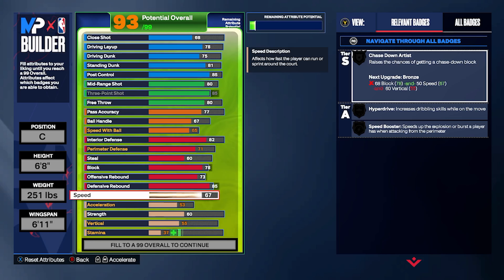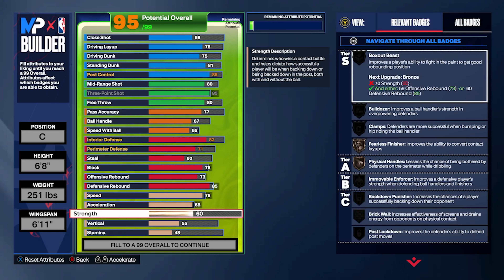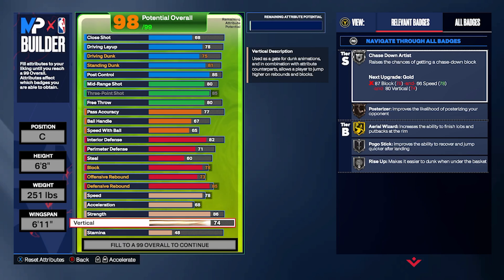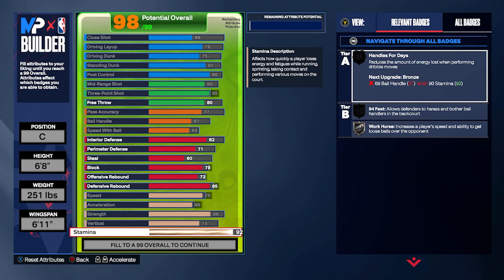For speed, I had to up it — 78 speed, you can move. 68 acceleration for Spot Finder on silver. And then I gave it an 86 strength. Back Down Punisher on gold, Immovable Force on silver, Physical Handles on silver. I had to go with all dunk animations in the vertical, so I gave it a 75 vertical — dunk animations in everything. And to end it off, I gave it a nice 98 stamina just to make sure you don't get tired.